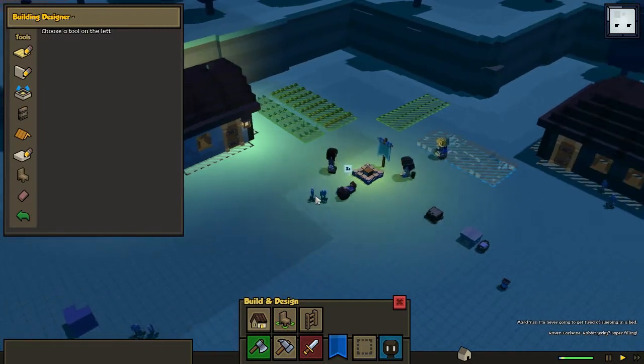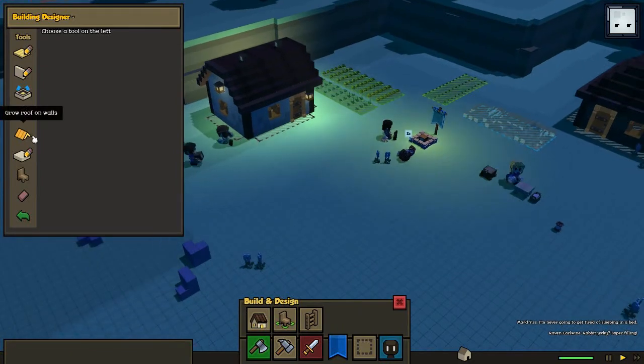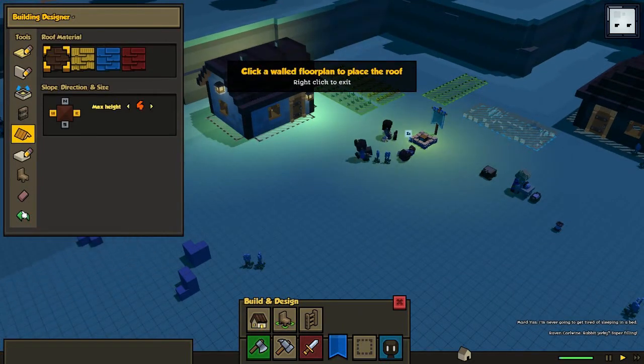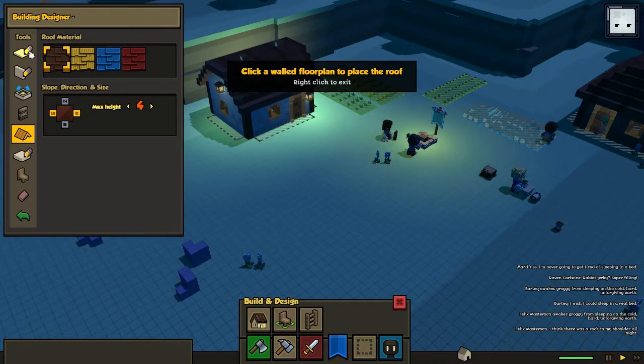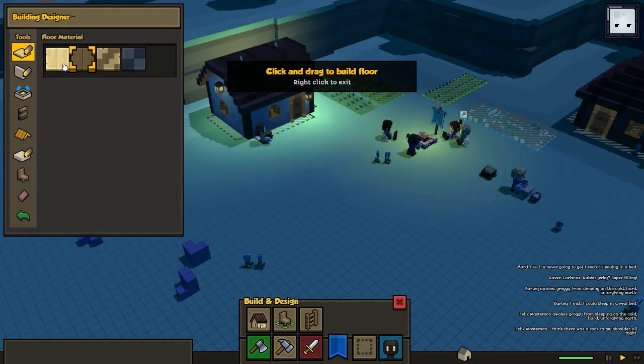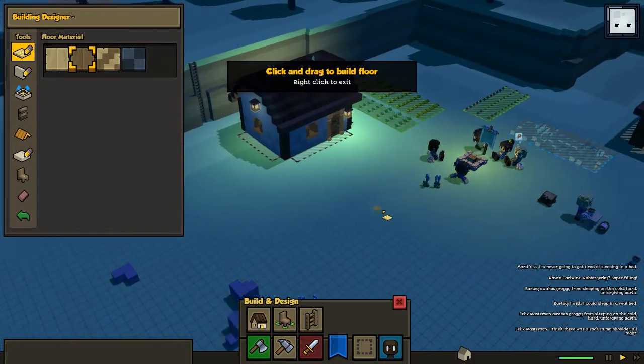I want to warn a few people if you're gonna play this game in its current state: if you place a roof and you use the undo tool, you might screw it up and get a lot of bugs. I did try this before recording and it basically gave me errors all over the place and placed random blocks and things.